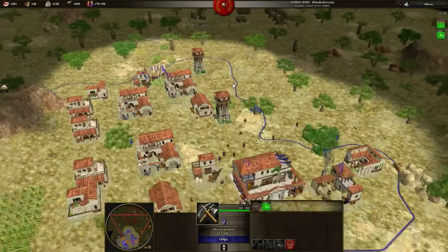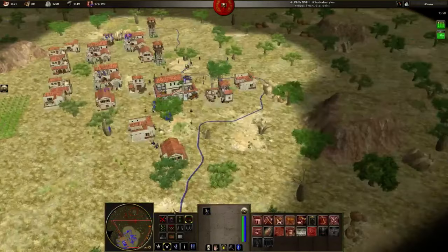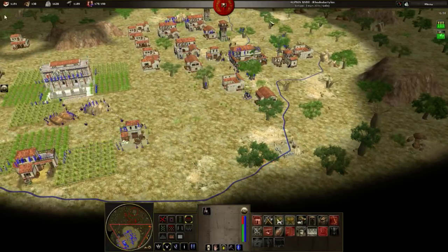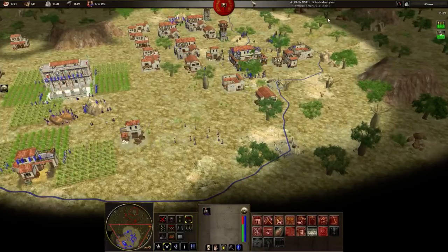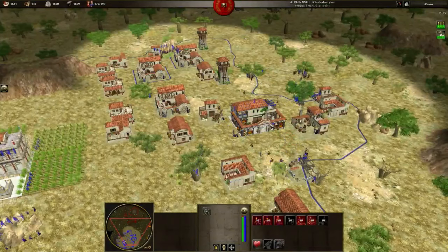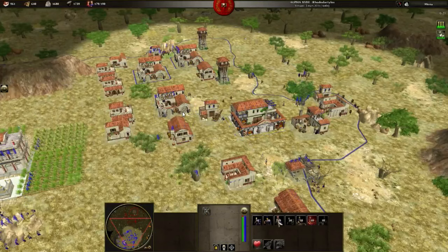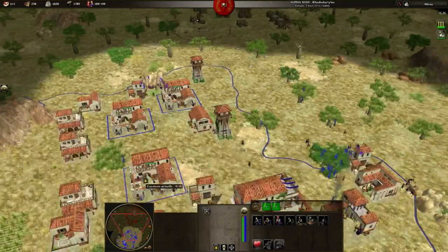I'm phasing to three. I have a lot of stone and metal, so I'll be able to build a CC soon. I'll change some food for wood on the market and probably try to build the CC here. I'm trading on the market — but not to put a CC yet. Let's see.